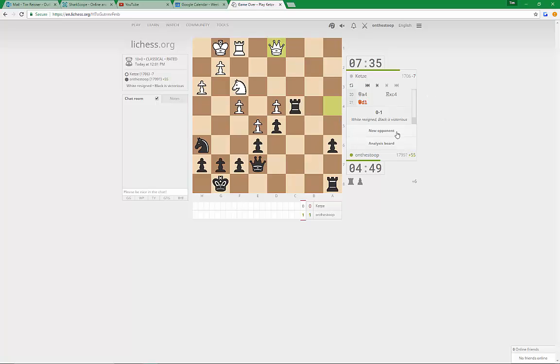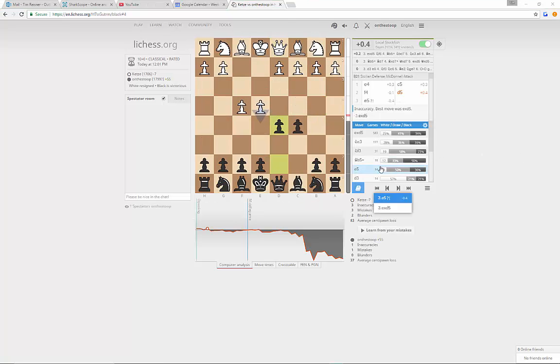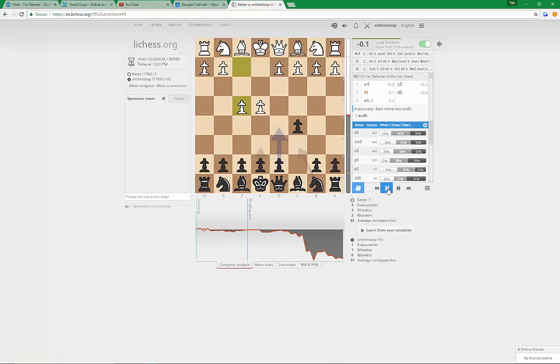We'll take a quick look at the opening, and we'll also have a look at that Bishop takes b1 position. So we have the d5 response, which is the most popular response to this immediate f4. The most popular move is ed, and I like ed because it brings the queen out and then you can gain a tempo on the queen.